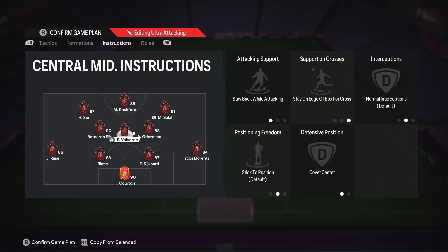Your central center mid, aka your CDM — you should put your most defensive midfielder here. It's gonna be on stay back while attacking, stay on edge of the box for crosses, and cover center. The center mid next to the winger we have on comeback on defense is gonna be on stay back while attacking and cover center. Finally, the last center mid plays as a right midfielder when defending and sort of as a CAM when attacking. This player needs to be on absolutely default. You should play an attacker here, and if you're playing an actual CM they need to be really good at attacking — and if you can have someone with finishing and shot power, perfect.